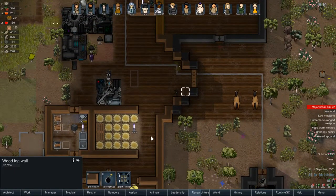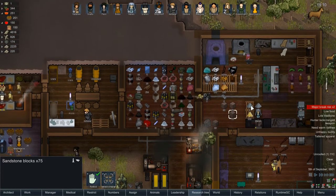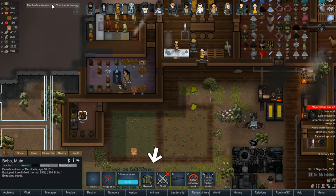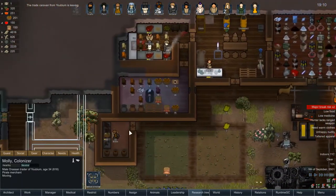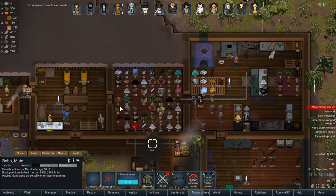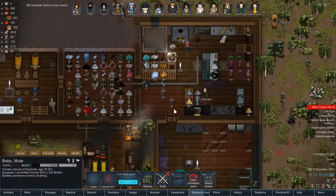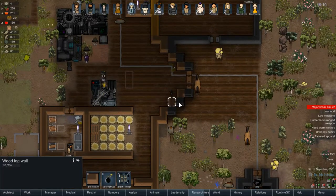These also need to be removed and replaced. Have we not built this yet? Let the trade caravan leave. Could you build this for me? Thank you. I'm micromanaging a lot but I just want to get this done properly. I do have some spare blocks — let me get these deconstructed please.